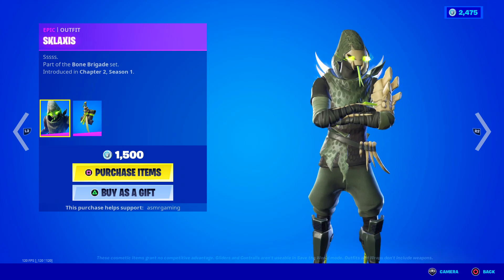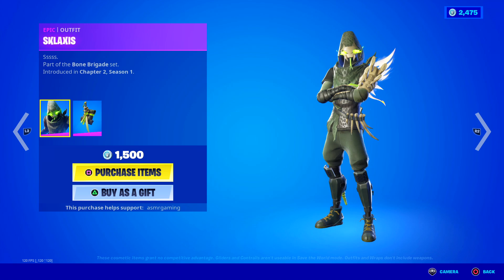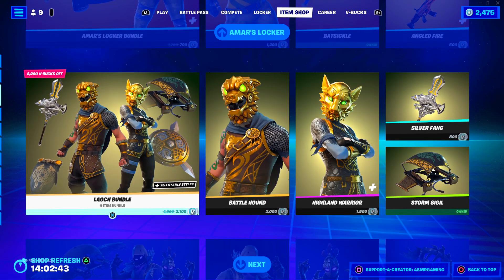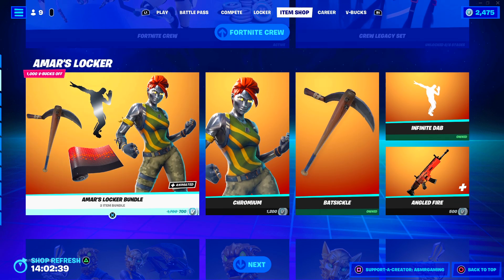Sklaxis is back. Anyone remember when they would bring out Sklaxis every week? This is like the first time he's been back in a long time — kind of cool. Raven and Ravage are back; I feel like those come back always now. Highland Warrior and Battlehound. Ooh, Chromium skin is back — and a Mara's Locker Bundle. We're gonna check that out.